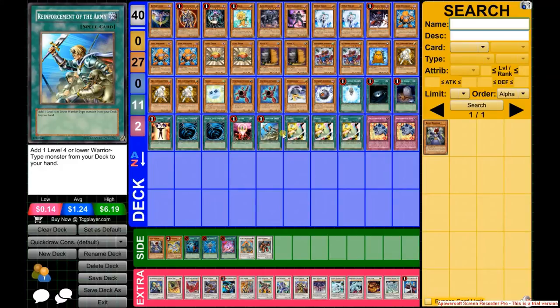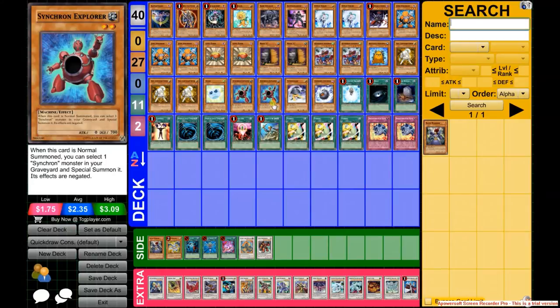Doppel Warrior is a must to have in hand or graveyard, because it's an easy Librarian and Formula combo if you have Junk Synchron and a level 1 tuner — you plus 2 right off the bat. And if you draw Quickdraw with Level Eater, Level Eater makes Quickdraw level 5, and then you get your level 2 and level 5 for Quasar. That's already Quasar.